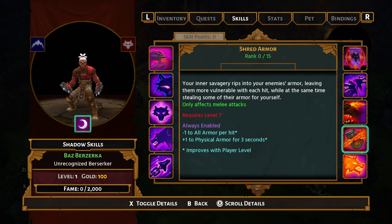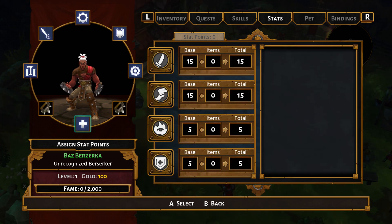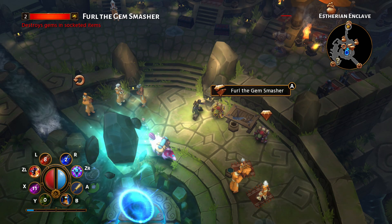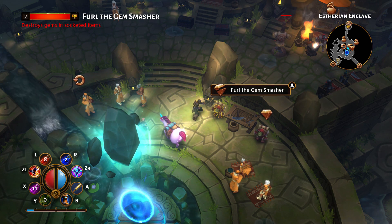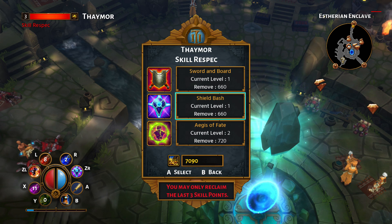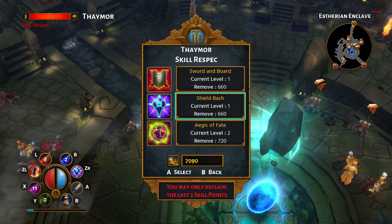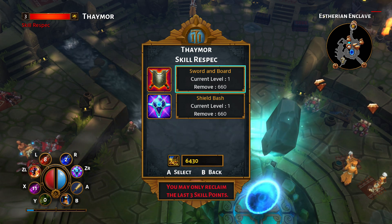When you use a skill point it unlocks that skill, and then you can add more points into it to make that skill stronger — you can increase it by up to 15 ranks. Some higher levels do require your character to be higher level too. You also get a tier bonus every 5 ranks, so if you level your magma ability all the way to level 5 you'll unlock a special tier bonus. You can get up to 100 skill points from levelling and an additional 32 from fame levels, for 132 total. Don't worry if you make a mistake — you can respec, but it only resets the last 3 skill points you've spent. You can do this for gold in hub towns.